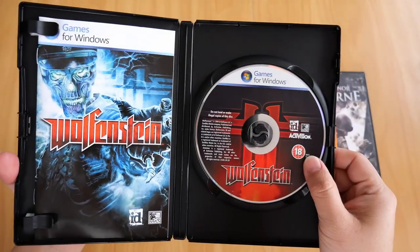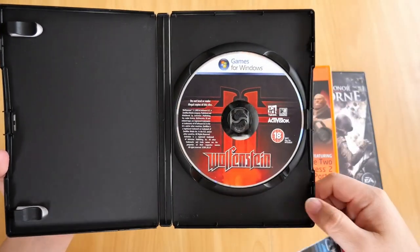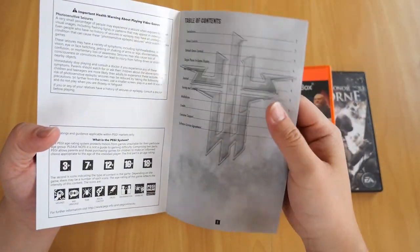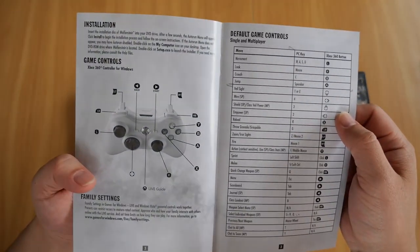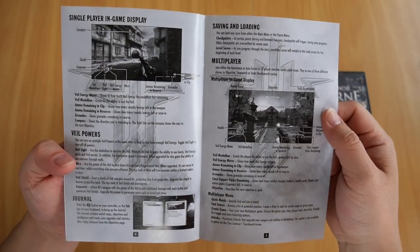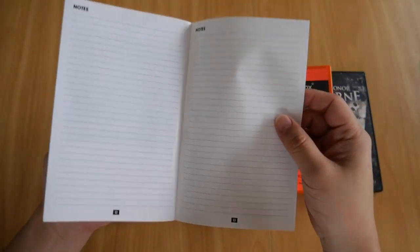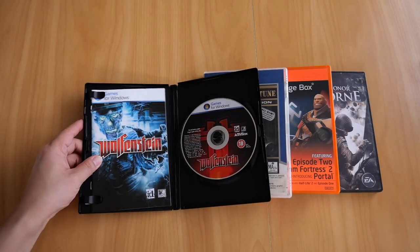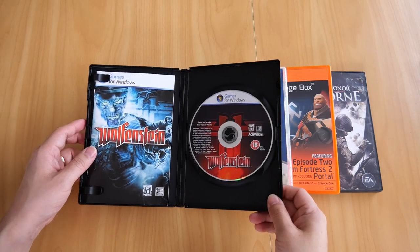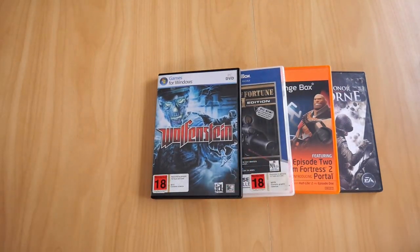Opening up the case, we get the DVD and the booklet. The DVD is in excellent condition. The booklet has all the necessary pages - table of contents, controls. You can also play this on Xbox 360, but why would you? There's the display, the veil powers, the journals, saving and loading. Obviously all the credits, notes - and I cannot understand why anyone would want to write in the booklet itself, but it has a page for notes. That is my copy of Wolfenstein for PC.